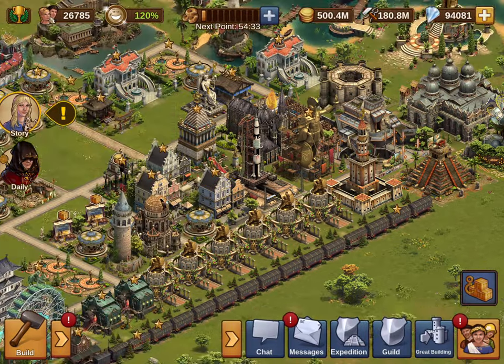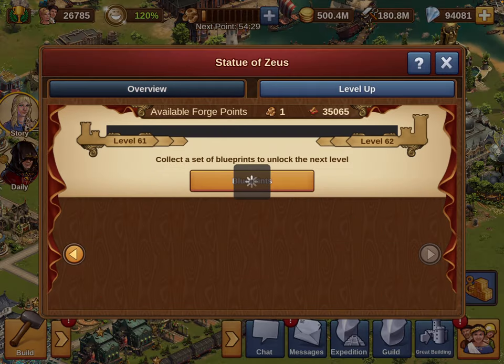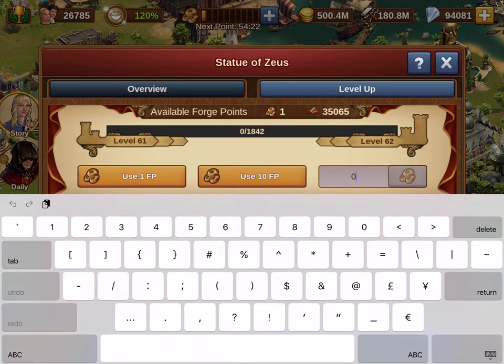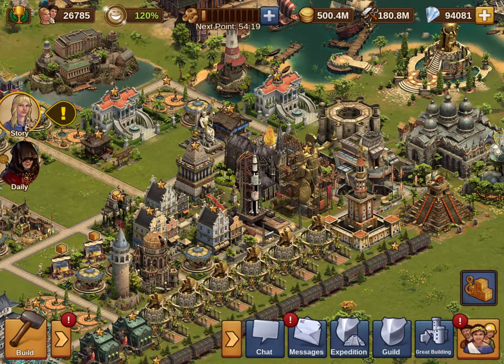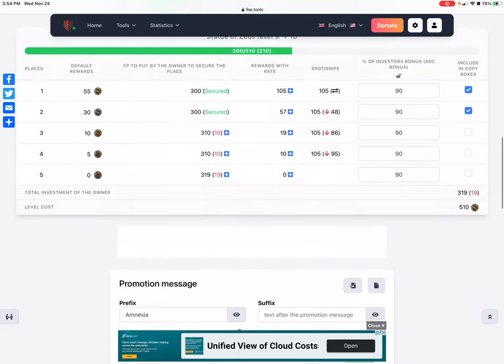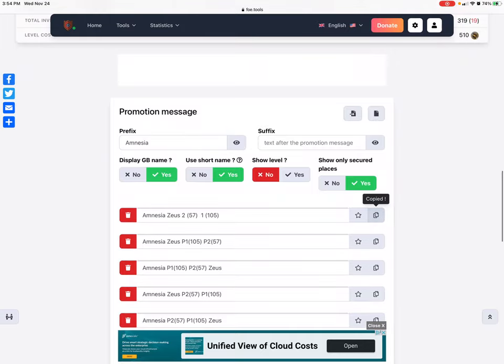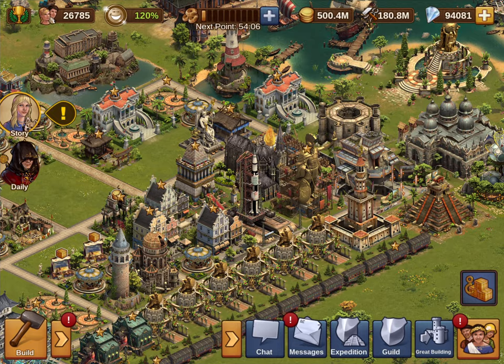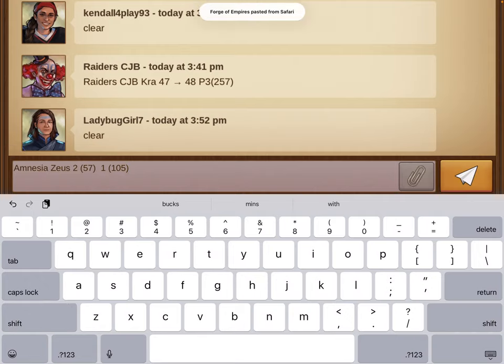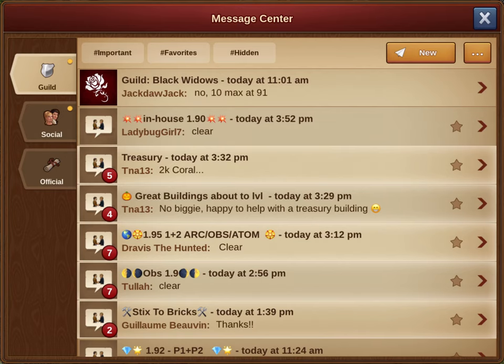So you go into your Zeus — let's pretend it's level 10 — and add 300 FP. Put it in. I've got 300 FP on my Zeus, and then I come over here and what I'm going to ask for is these two spots. I'll come over here, ask for these two spots, and then copy those into a 1.9 thread. I've pasted them, placed the spots in there. I'm not actually going to post them because I haven't primed it, but you post them in there and then somebody comes along, calls those spots, and fills them. That's how you use the foe.tools site to post things using a 1.9 thread.